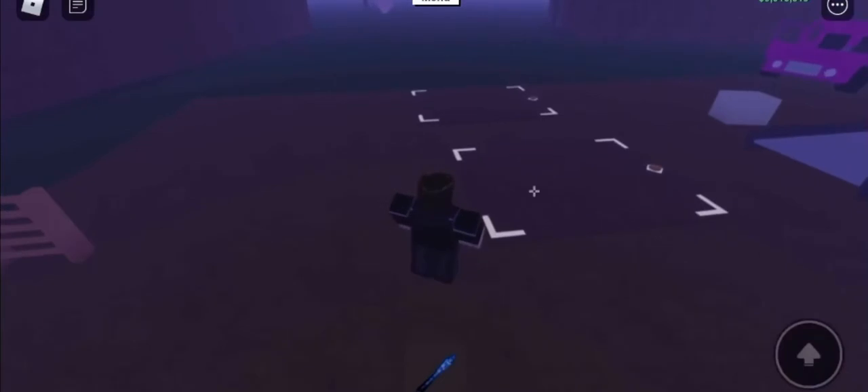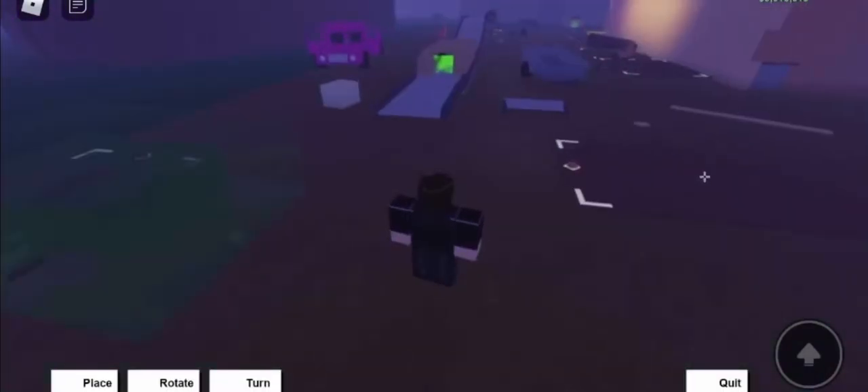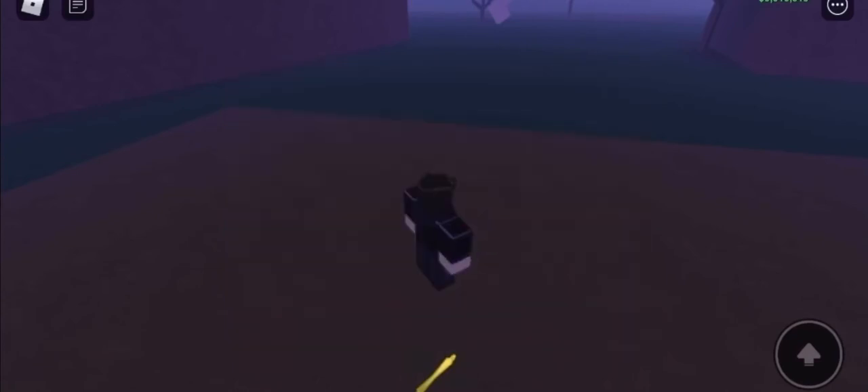I'm just starting to move stuff out of the way, because here's where we're going to place our trailers — our trailer wiper. This is a glitch and it's not patched. I literally did this today. Once you have all the space cleared, you're going to want to get a short smooth wall.